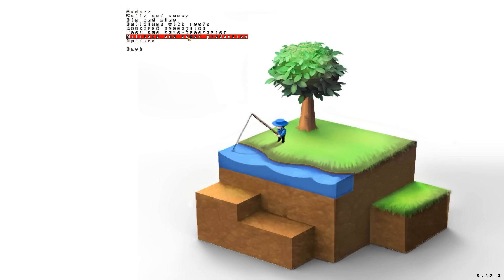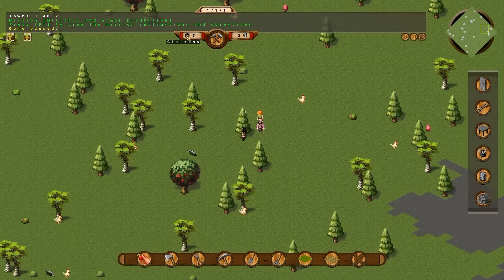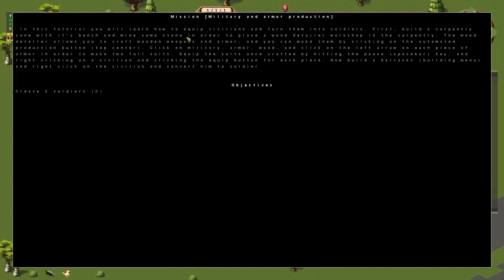Military and armor production. In this tutorial, you will learn how to equip civilians and turn them into soldiers. First, build a carpentry zone with its bench and mine some stone in order to place a wood detailer workshop in the carpentry. The wood detailer allows you to craft wooden weapons and armor. You can make them by clicking on the automated production button, top center, click on military, armor, wood, and click on the left arrow on each piece of armor in order to make two full suits. Equip the suits once crafted by hitting the pause key and right-clicking on a civilian, and clicking the equip button for each piece. Now build a barracks in the building menu, and right-click on the civilian to convert him to a soldier. Objectives: create two soldiers.